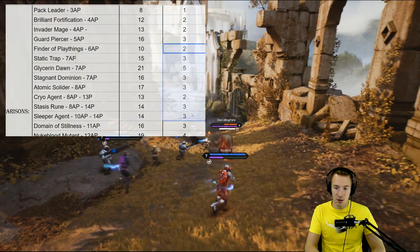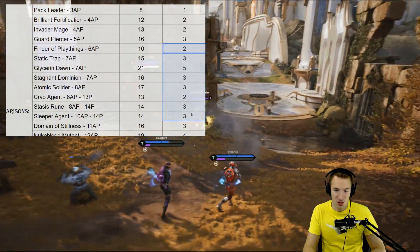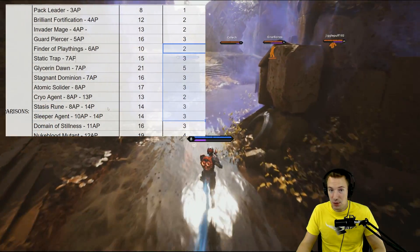If you take a look at 7-8 attribute power cards, you can see it needs around 2-3 structures. So basically when tier 1s are down and maybe a tier 2, so 3-4, 5 structures, you have a 6-8 cost power card.